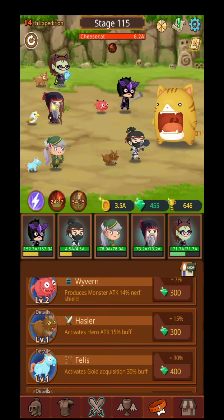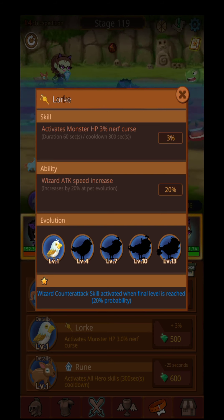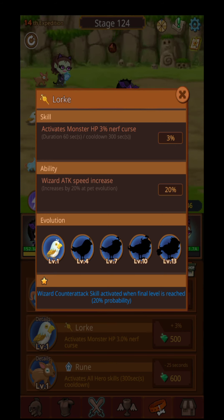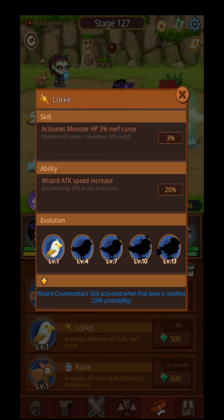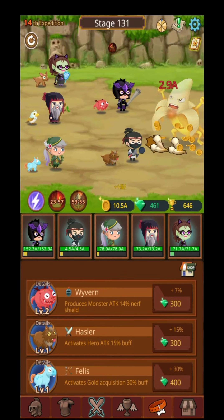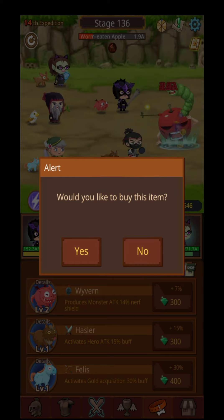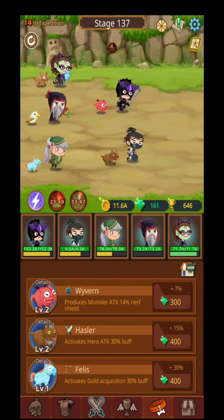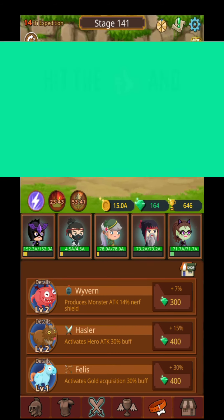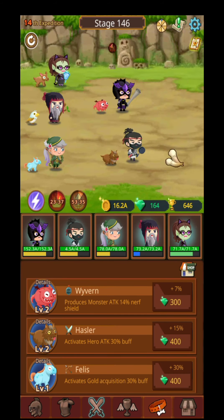I also want to show you the pets — you can upgrade your pets, and they will give your heroes different kinds of bonuses. They also have different kinds of skins and will give additional attack bonuses for your hero. I don't have the necessary gems to reach level 4 right now, but you get the point. Okay guys, until next time — take care and hit that like button, bye!